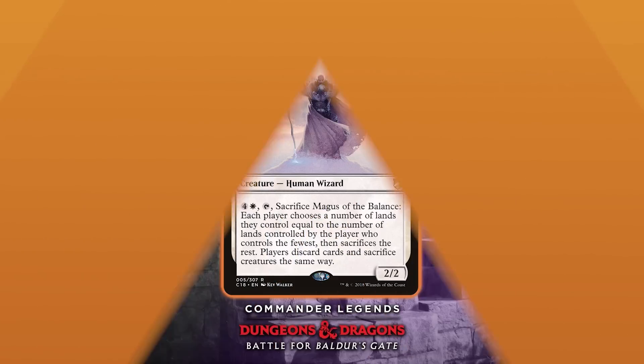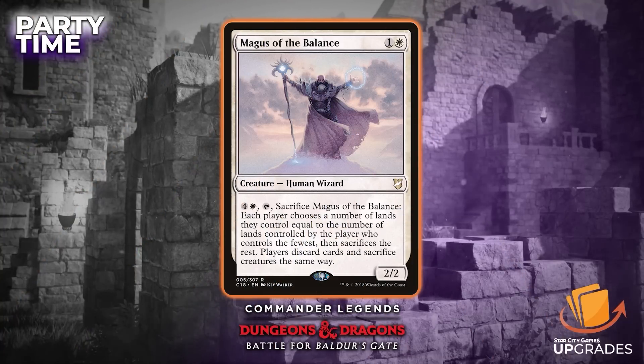That brings us to Magus of the Balance — two colorless and a white for Balance. You pay five and tap and sacrifice it to cast Balance. Balance is an insanely powerful effect, but it's not that insane if it costs seven mana and took a turn to activate. It's also one of those cards that can be a little bit lower on the social acceptability list — you generally don't want to mess with people's lands. Its main value here is really more as a wizard slot than anything else, and you can probably find another wizard in black that would substitute pretty well for it.